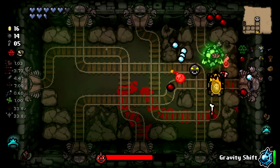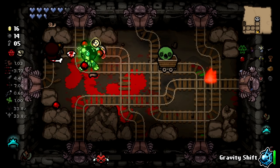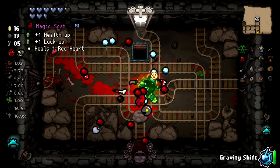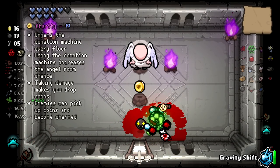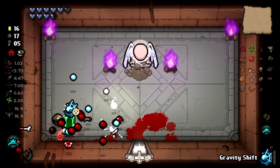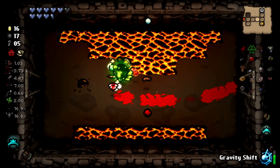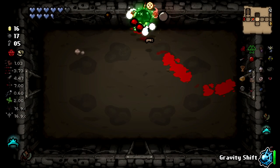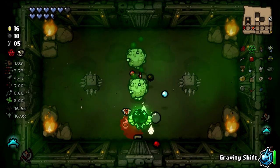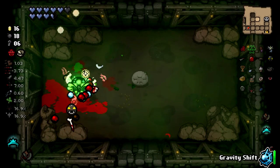So I sacrifice my understanding of object permanence — what is my superpower? My answer for what superpower would be doesn't actually change with the object permanence conversation. I have a pretty standard answer for this over time. We still have to do our mind chase — I'm excited, there's a mod that changes the mind chase. There's our angel deal: Charity — unjam the donation machine every floor, increases angel chance, taking damage makes you drop coins.